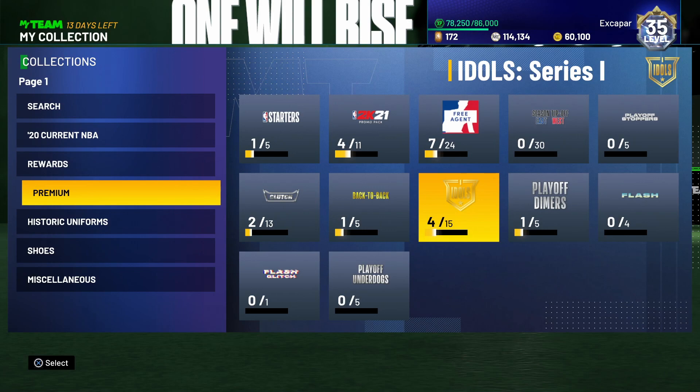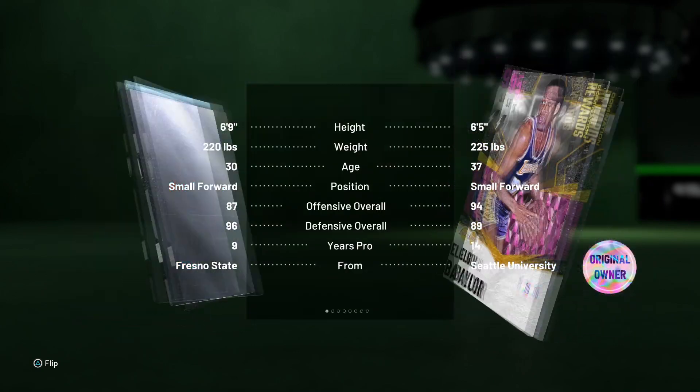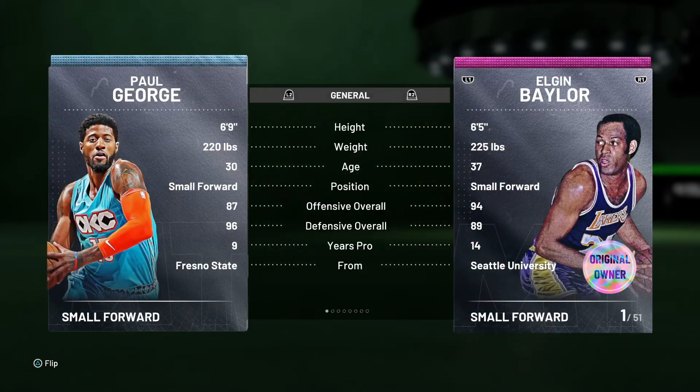So without further ado, let's get to the number 10 card, who is Diamond Paul George — just an absolute demon. Paul George is six foot nine, can play the three and the four. I would recommend playing him as a three though; I'm not the biggest fan of PG as a four.